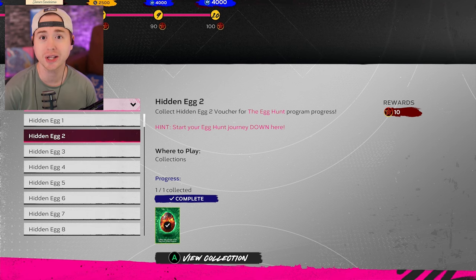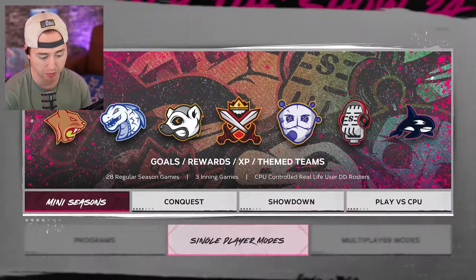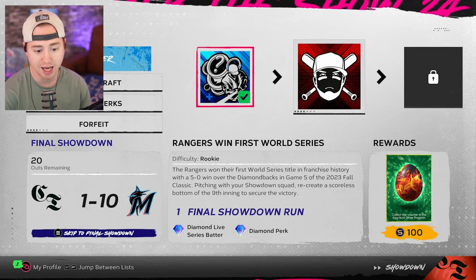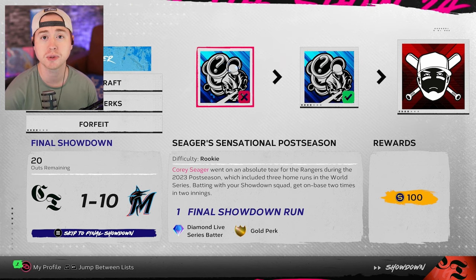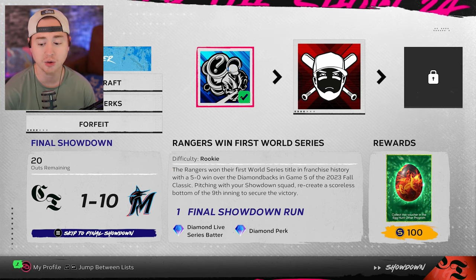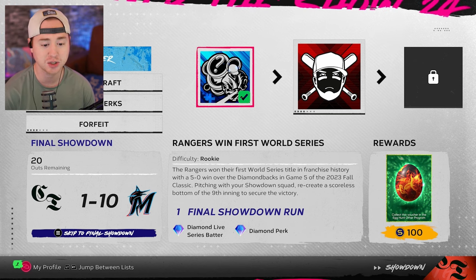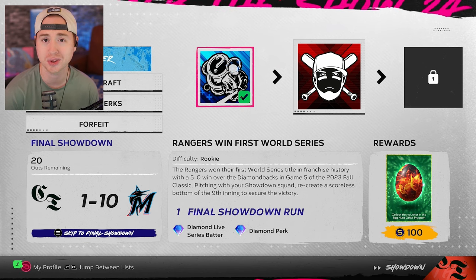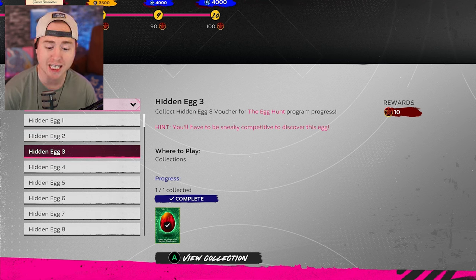For the second egg — 'Start your egg hunt journey' — this one is really easy. Back out and go into Showdowns. Hop into the Starter Showdown and you'll find the second mission. I've already completed it, but you do the first mission, load in, and you can instantly quit — you don't have to beat it. The reward in the bottom right is this egg. It's just the second mission in the Starter Showdown: get through an inning without giving up a run. Super easy and quick.